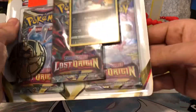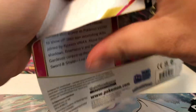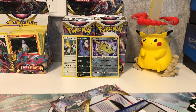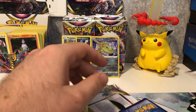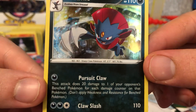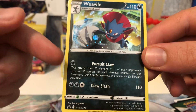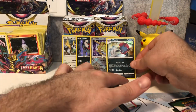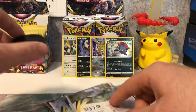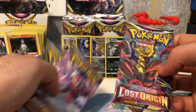Now this is our second triple pack blister with the Weavile. Hoping we can get some better hits out of this one — at least a V or something like that would be nice. That's the Weavile; looks like he's in a building of some sort. This single-energy attack is going to dish out a lot of damage if you can get that attack to work. Here we go — three booster packs.